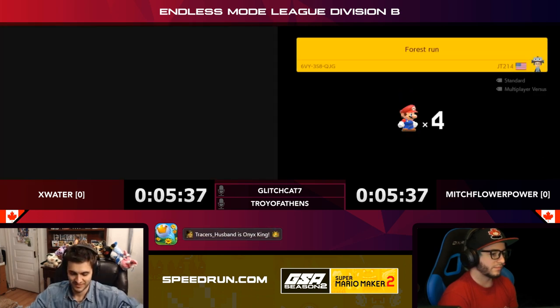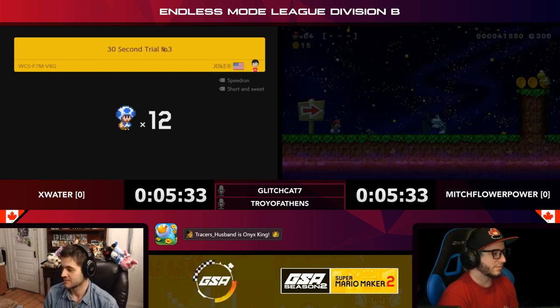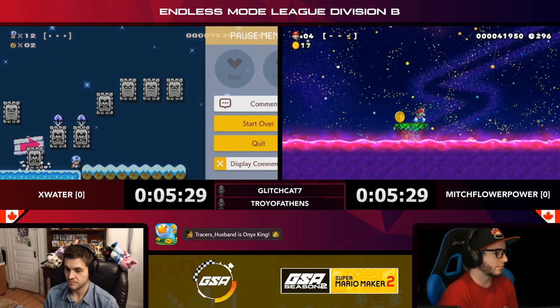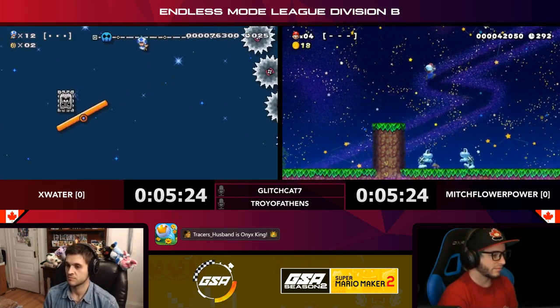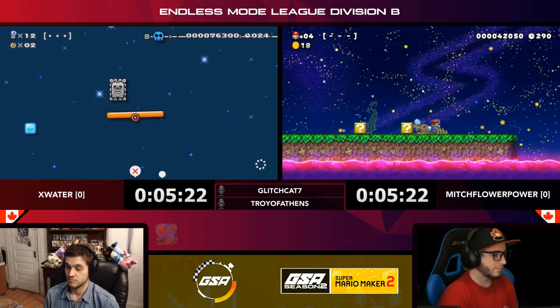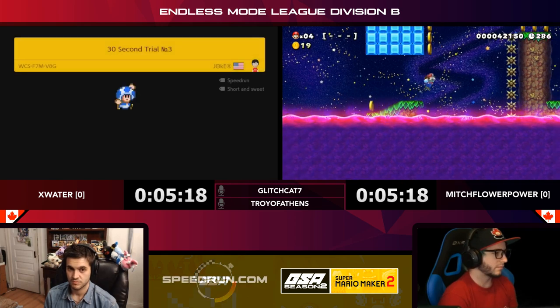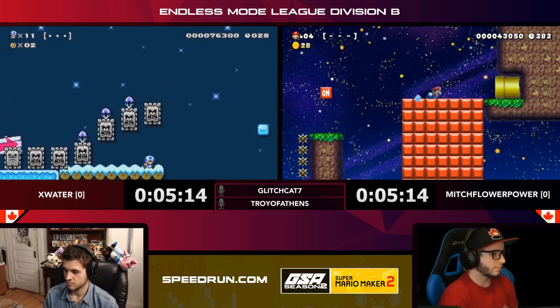X Water at five clears with five and a half minutes left. Mitch needs to watch out for his lives right here — it's to his benefit to occasionally try to grab some coins or grab the flagpole at the top, kill some enemies if it's not too far out of his way, because that'll help build his life total back up. He needs that if he doesn't want to lose a point.